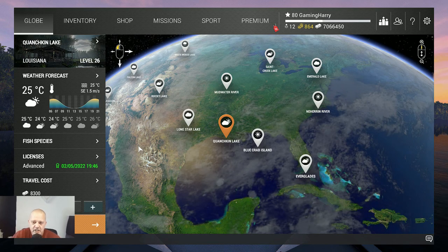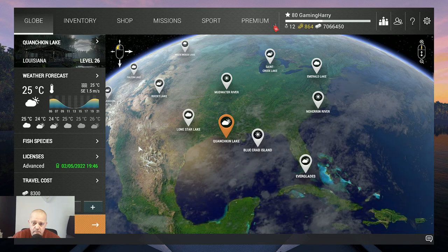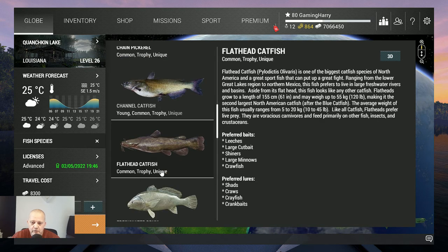Hello my fishing friends and welcome to another Fishing Planet video. We go to Quanskin Lake again — we didn't catch all the fish yet, only one. So it's time for another one, and this time we go for the flathead catfish — common, trophy, unique — weighing up to 55 kilograms. That's quite a nice fish.